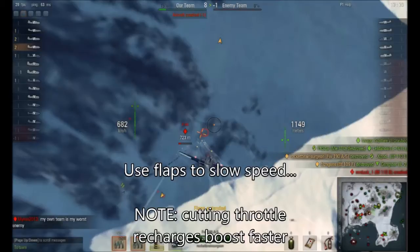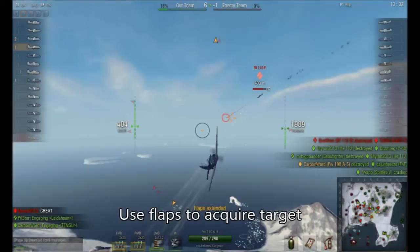But flaps slow you down and increase your maneuverability. And finally, use the flaps to acquire a target. Here the target is moving perpendicular to me, and I need to use the flaps to turn tighter as he flies by.